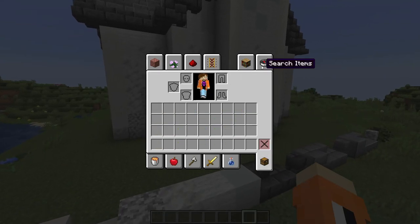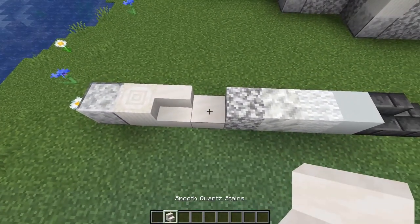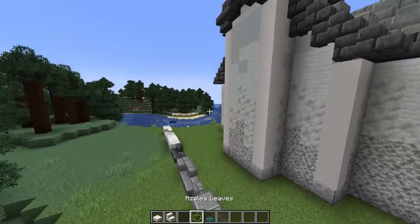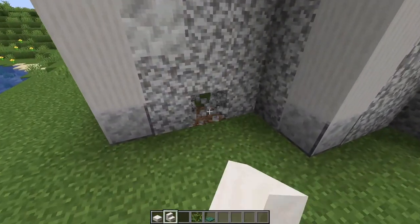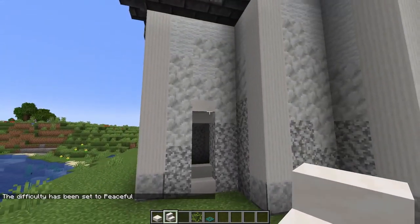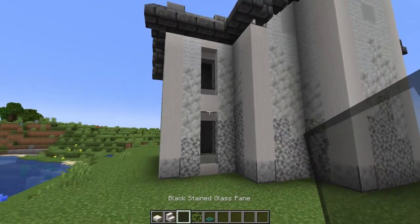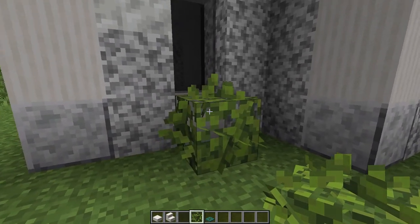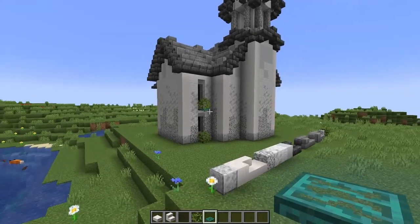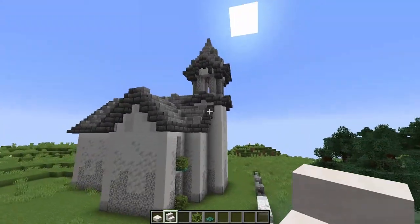Now we're going to add windows and the final extra details. Get your smooth quartz stairs and slabs and put these right at the front. Get your azalea leaves and warped trapdoors — place a smooth quartz thing at the bottom, move up two blocks, then place an upside down stair and fill this in. On top place a right-way-up stair and go up again. In front of the stair place an azalea leaf, another one up here, and underneath place a warped trapdoor — that blue bit adds a little bit more color to the build. Let's go around the entire build and add in some windows.